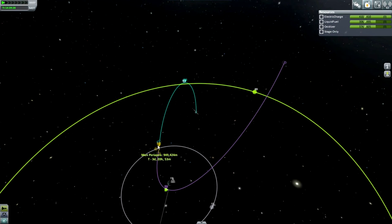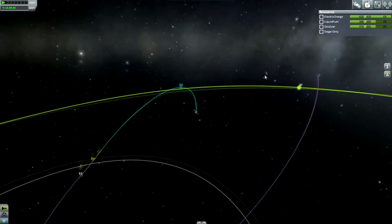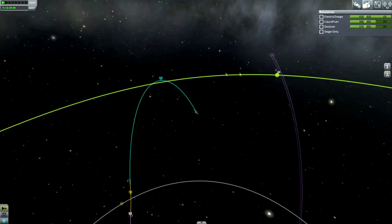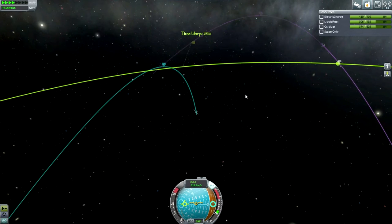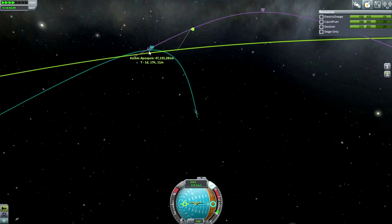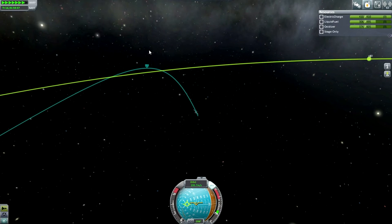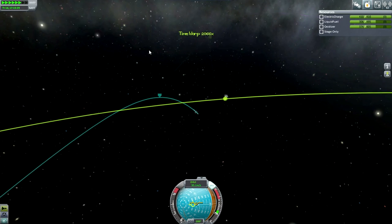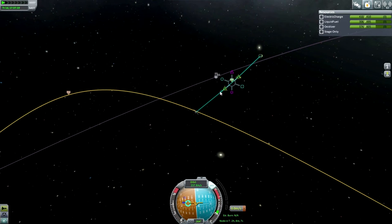For some reason the game is favoring the Moon encounter over any possible Minmus encounter, and I understand — we did an off-plane transfer to Minmus. So it might be, as you can see, very jittery. That's the situation, but I think we'll still get an encounter when the time comes. Minmus encounter, as expected. Good.